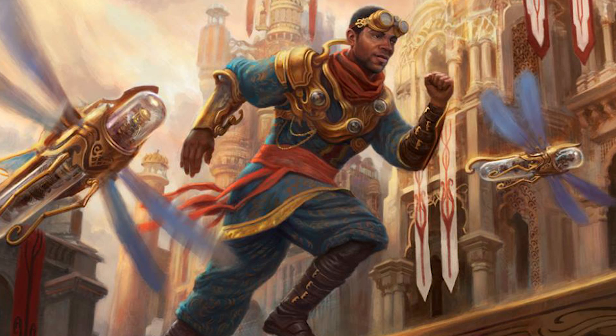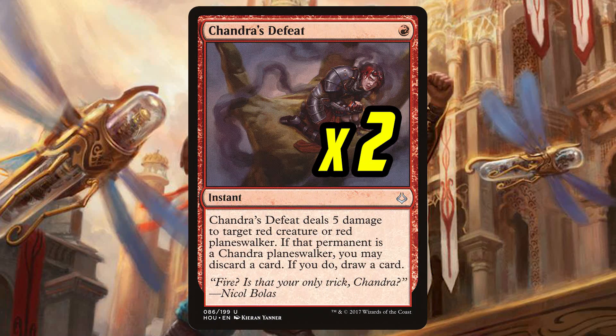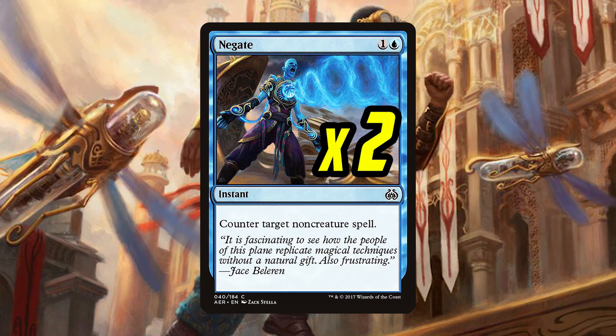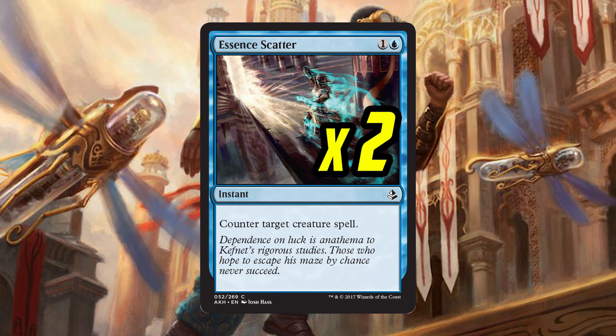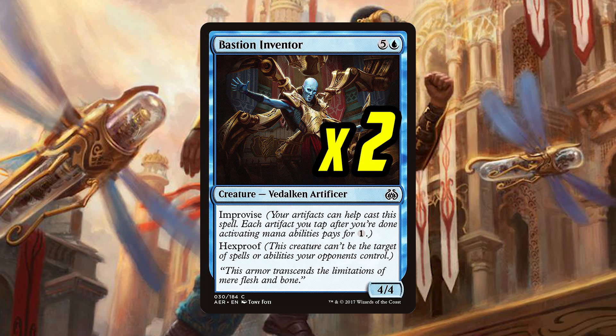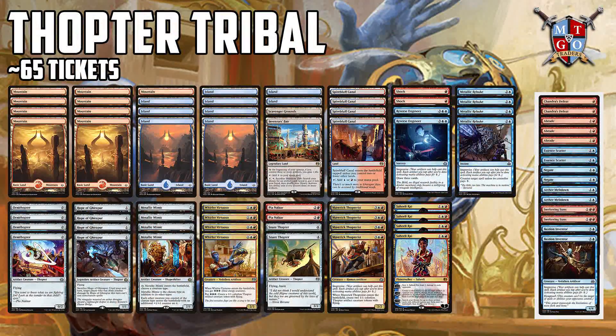But let's say our game one didn't go too well — let's go over the sideboard. Two Sweltering Suns to combat another heavy board state deck; remember, our board state can get wide fast so this is okay. Two Shondra's Defeat to handle a Glorybringer or Shondra Planeswalker. Two Negate for removal protection or Planeswalkers. Three Abrade to handle other artifact strategies. Two Essence Scatter to handle creature-heavy decks. Two Bastion Inventor to combat heavy removal decks. And two Aether Meltdown to take a creature down to size.